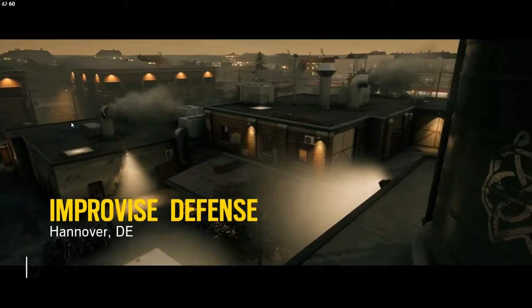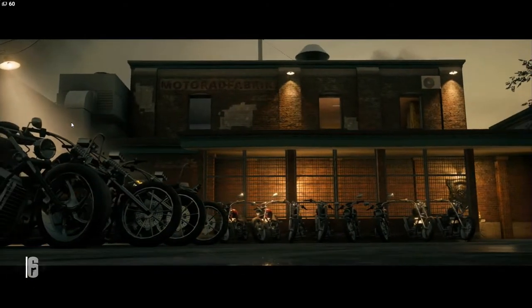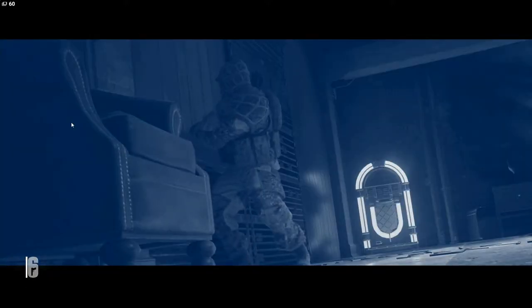When doing intel work in the field, you need to know how to improvise. A hit squad has been sent after your source and has the building surrounded. As your ammunition and defenses are limited, you will need to manage your resources to protect your asset.